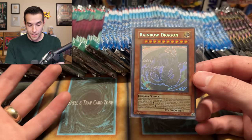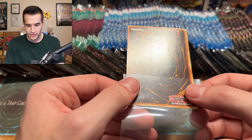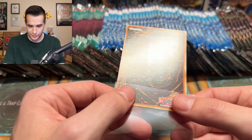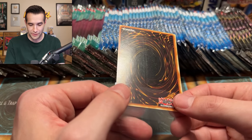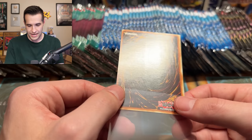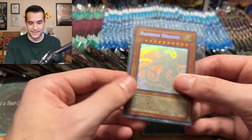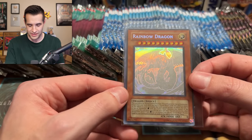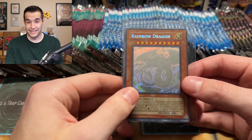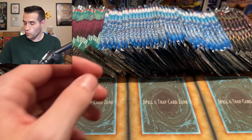Congrats, dude. Look at the miscut Rainbow Dragon — this is amazing. That is one of the coolest cards I've ever pulled. Look at the back of this thing — you can tell this came out of one of those blisters. The quality is very low but it's still super cool — there are print lines and scratches going across there. I remember when I pulled mine, it had a lot of scratches on the back too. Either way, this is a really awesome card — the miscut is actually really cool and unique.